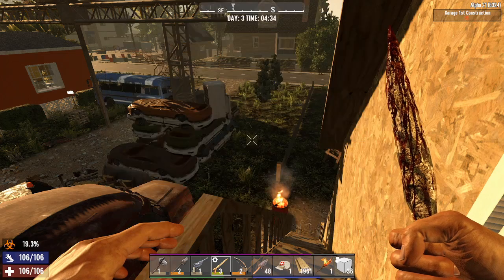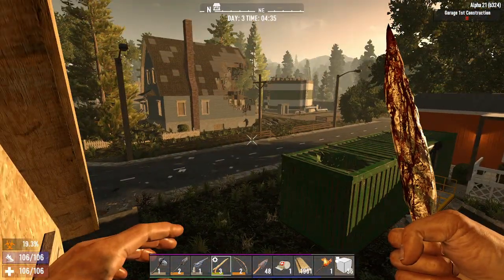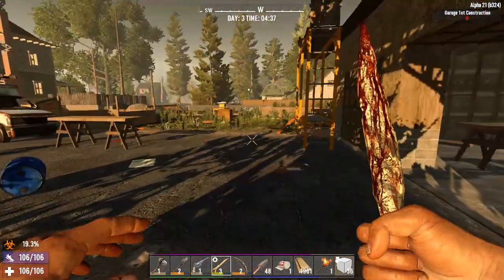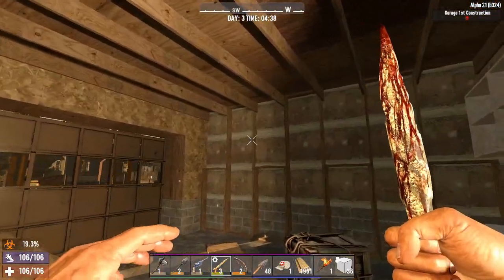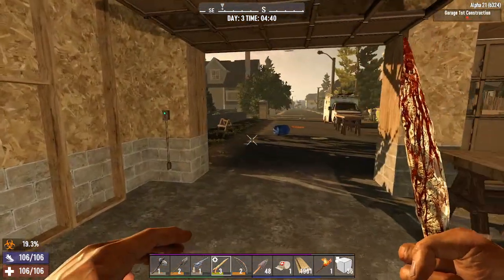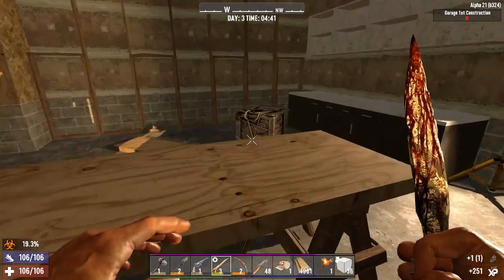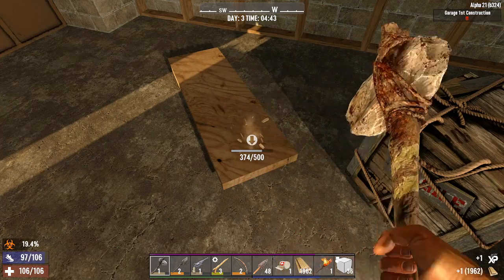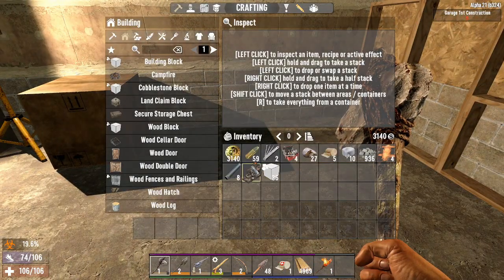We're gonna put the forge down. One of the things I want to do - shoot big boy in the face later - is I'd like to actually move the crafting area down into here so it's a little more flat. The A-frame roof up there does not allow for very much; you can't really place stuff down. So I'm gonna maybe clean up this place a little bit, throw the forge down here when it's done. I'm gonna put the forge down right here.